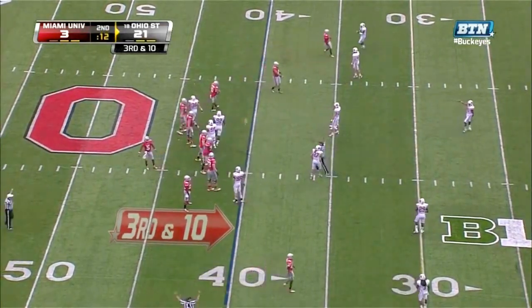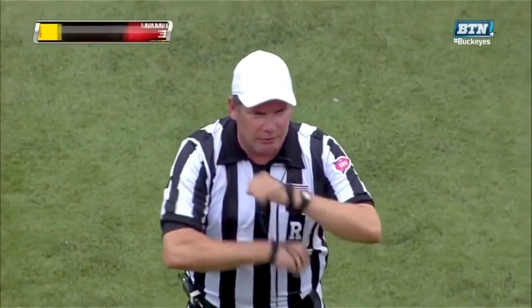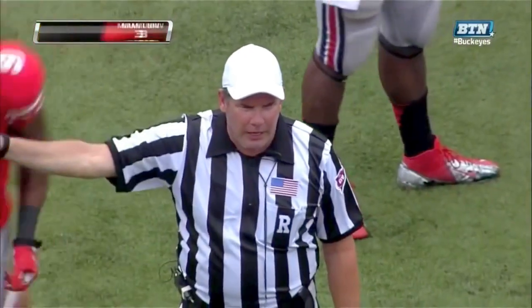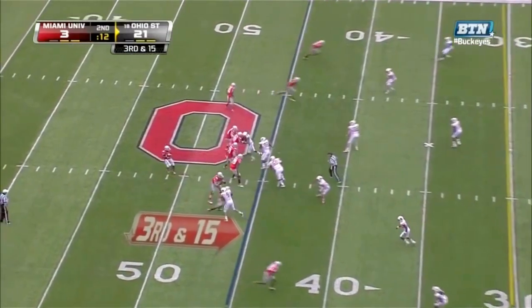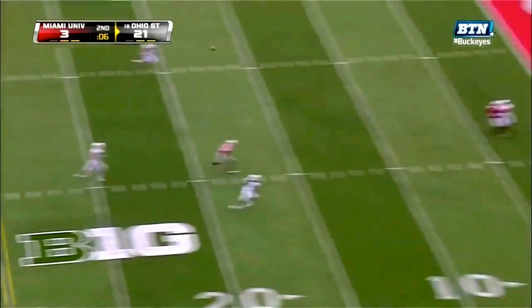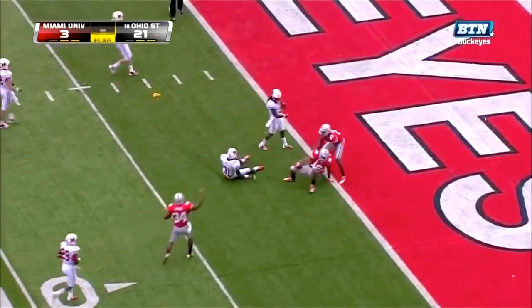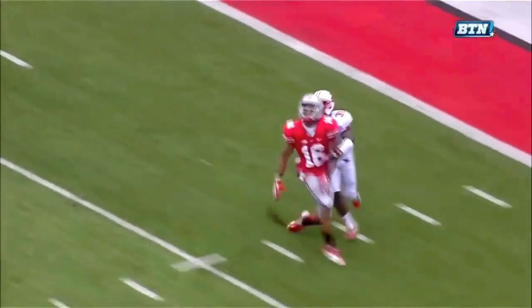Movement on the line — that'll go against Ohio State. Ball start offense, number 52 — five-yard penalty, remains third down, third and 15. Miller almost decked by Williams, trying to make something out of nothing — throws it up for grabs and it is caught! Flagged on the field, but that's Evan Spencer with the grab.